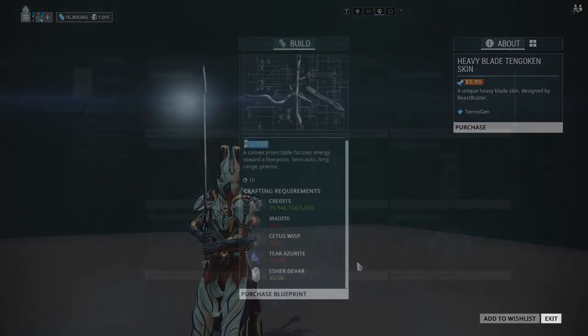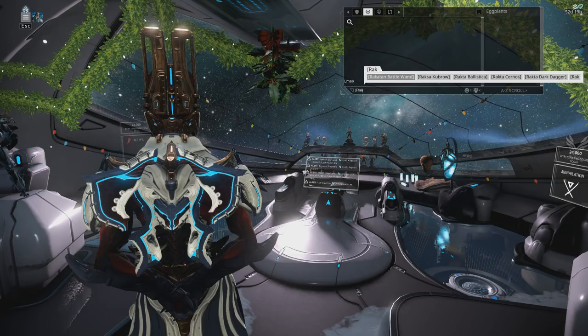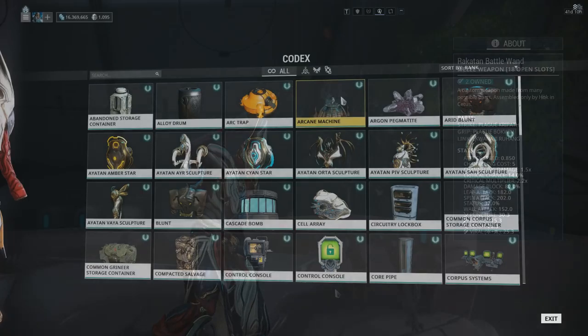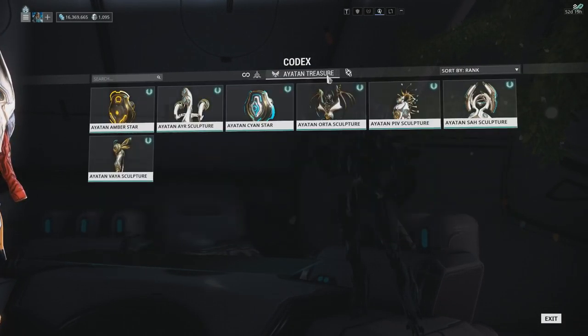Moving on to additions, we have the ability to purchase the Moat Amp Blueprint from Onko's inventory, just in case you sold yours and you want it back. They've added the ability to link your custom-made XORs into the chat just by typing their name. They've also added subcategories into the Objects section of your Codex with Resources, Iotan, and Miscellaneous.